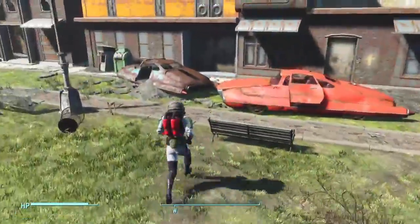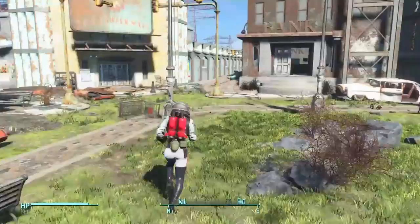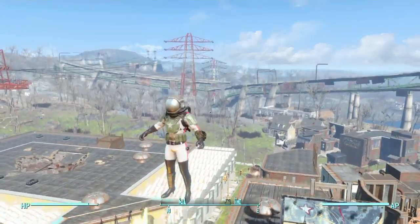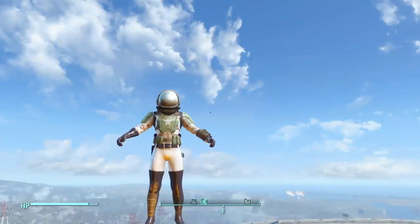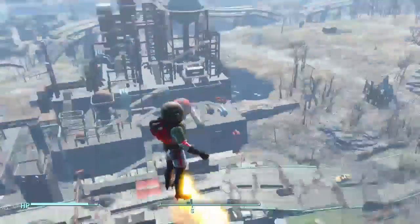I guess it would look better if you are female, but regardless this dude's rocking it pretty well either way. All you have to do is jump once and then jump a second time and you go up into the air. And it doesn't use up action points, which is really nice. There is a rocket effect down there, which looks like I am a legit rocket ship. Your character model just looks pretty basic, but either way it looks really nice.